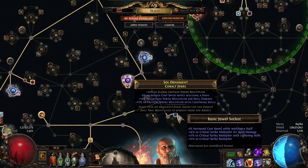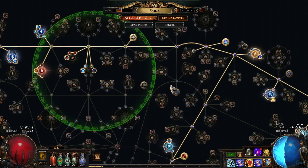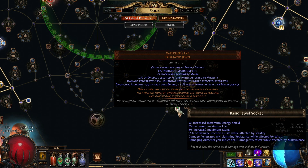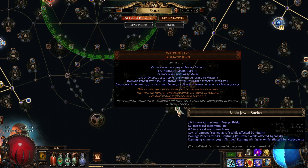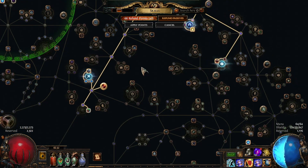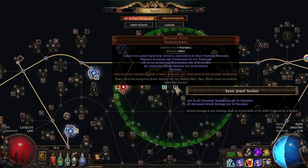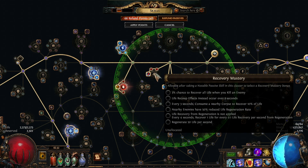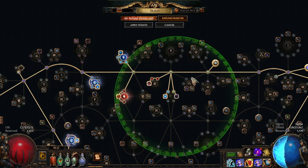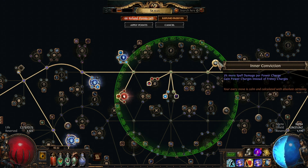I have a crit multi jewel and a Watcher's Eye which has damage leeched as life from Vitality, penetrates lightning resistance while affected by Wrath — and Malevolence is a dead mod, but those two top mods were very cheap. Then I'm rolling a Militant Faith which has brand damage and elemental resistances — since you're starved for elemental resistances, taking this helps. If you get the right one — Dominus, High Templar Dominus — you then get the keystone which gives even more spell damage per power charge.